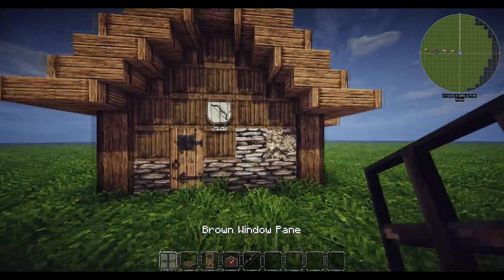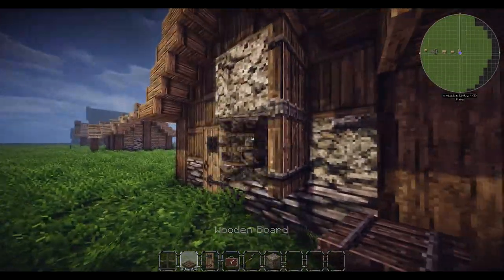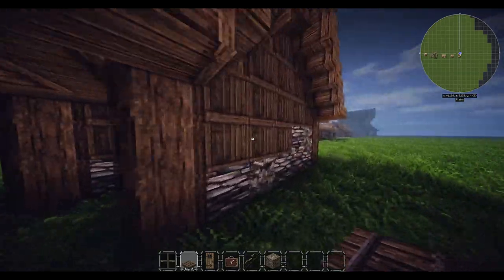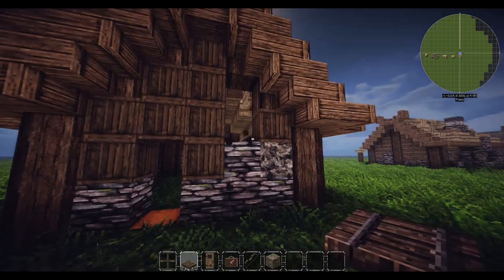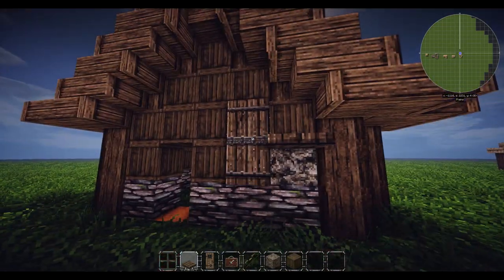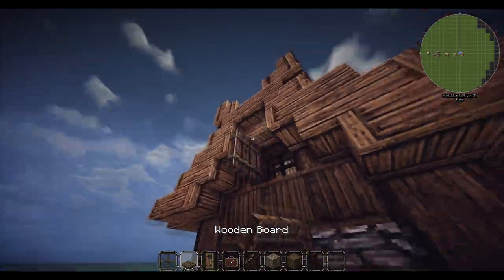I'm going to have this open using the boards to actually have that open. You can also have a window on the side if you wanted to. Then for the chimney side - cut out a door here, put in a window there, and we can have this one closed with the board going across it. We can have one up here as well - this is for the bedroom side - and just put one of these on the side there.